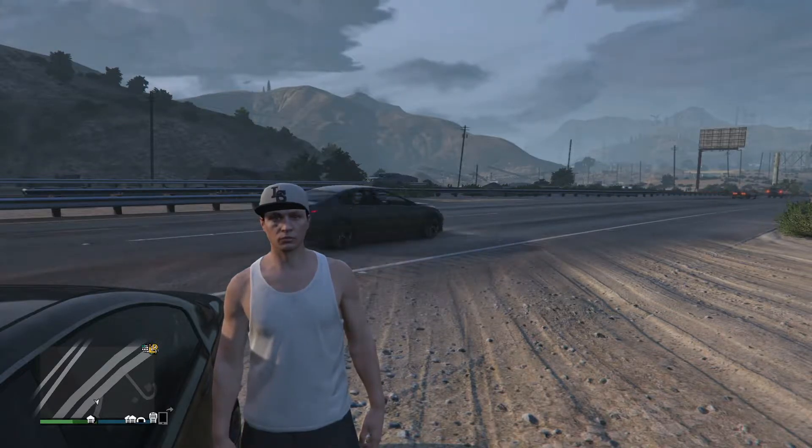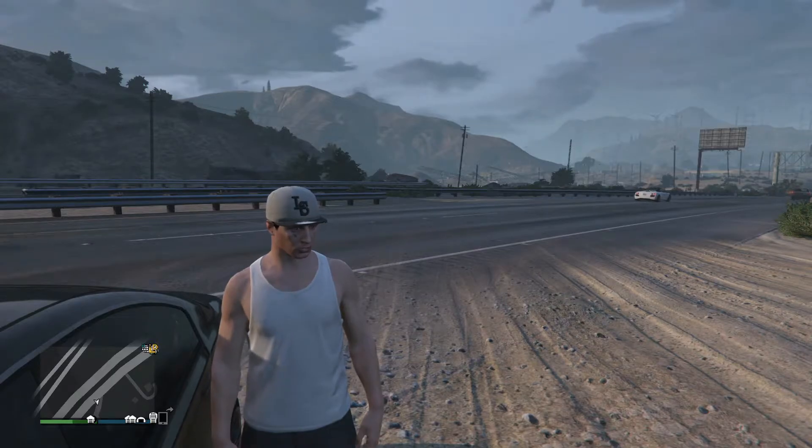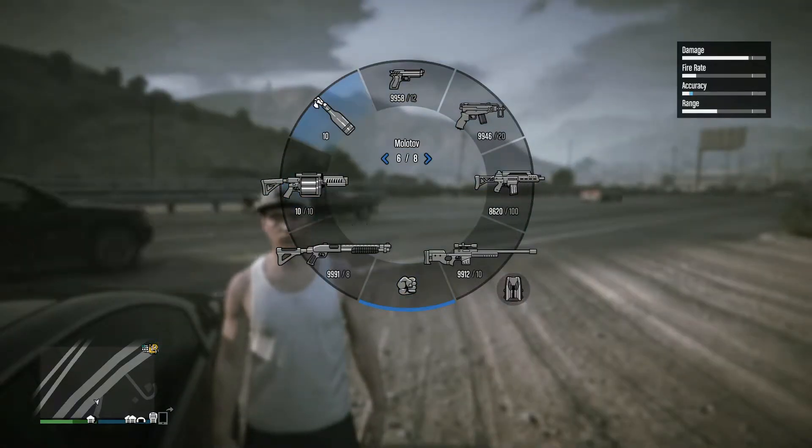How's it going everybody. Today I'm going to be teaching you how to shoot a gun on GTA 5. The platform I'm going to be showing you on is Xbox One, and to do that you hold down left bumper.